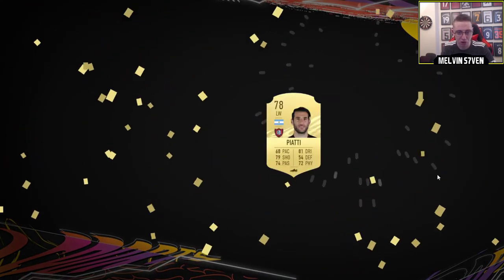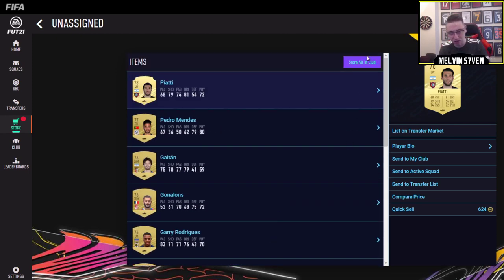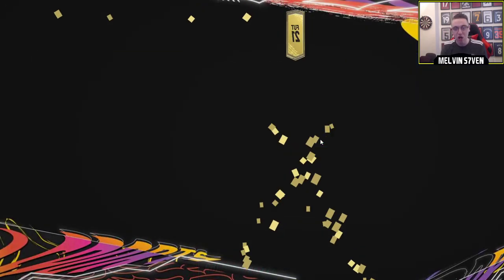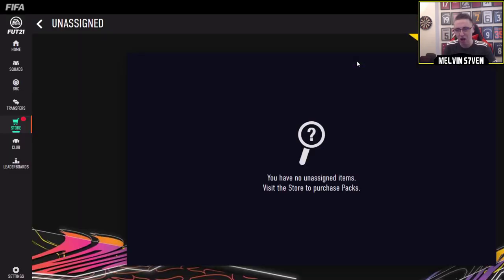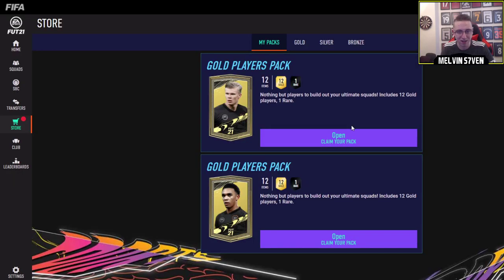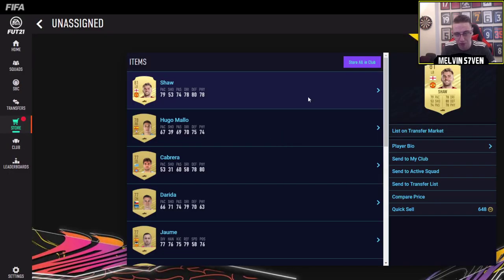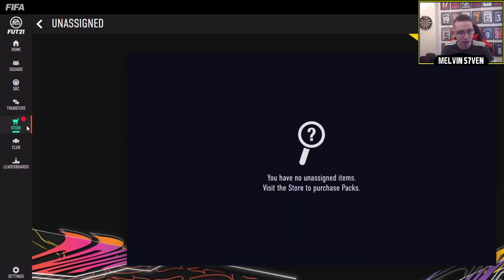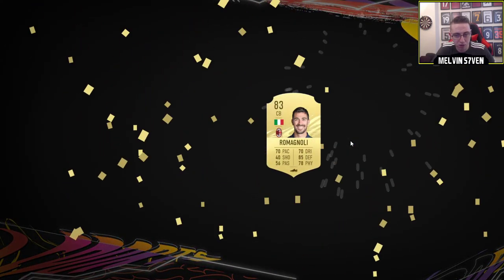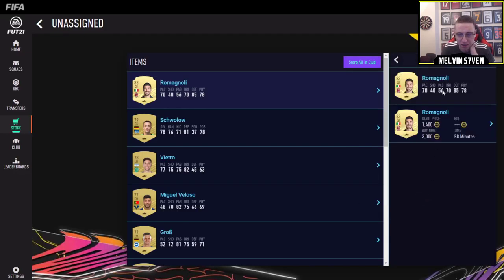Let's get something good. We've got a rare, but it's unfortunately Piatti. I'm just storing everything in the club. But this will be good for the SBCs, which I suppose I could try and crack on with in this episode. I do ideally want to open the packs on the console - I just like the walkout animation. Luke Shaw - not too bad. We've got a Manchester United player there. There's three on the market for like 10k. An 83 - unfortunately Romagnoli - not too bad to start off with. There won't be barely any on the market so it's pointless listing.